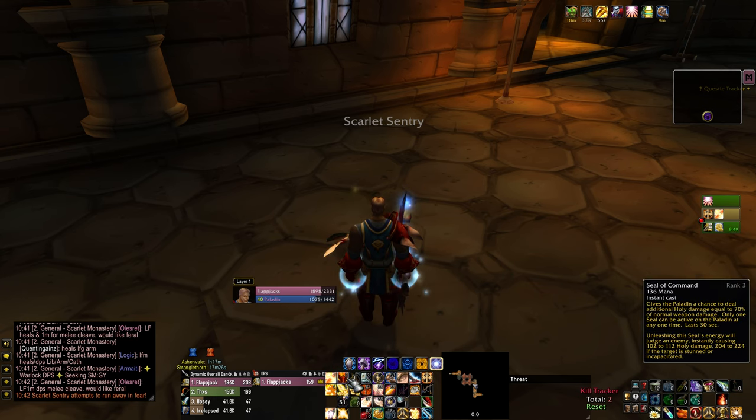Why I say Hammer of Justice into judgment: Seal of Command does double damage. Unleashing this seal's energy will judge an enemy instantly causing 102 to 112, but if the target is stunned or incapacitated it will do 224.